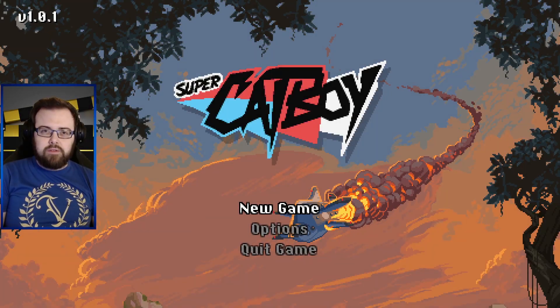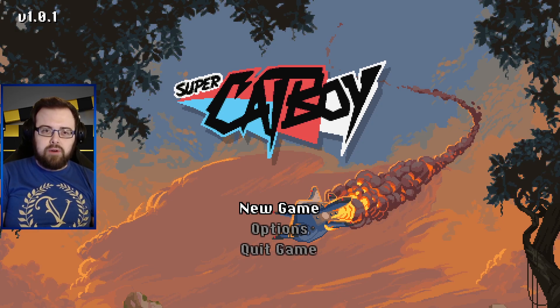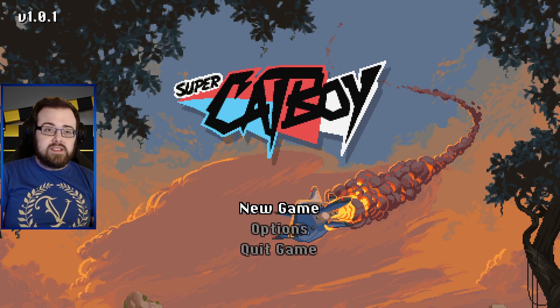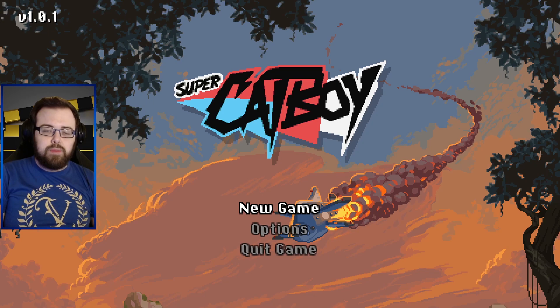Hello and welcome to a sponsored video featuring the lovely looking Super Catboy. Thank you very much to Pixel Pogo and Assemble Entertainment for providing access to play the game, which is available right now on Steam. If you get there before Monday the 31st, you can pick it up for a 20% discount as well.